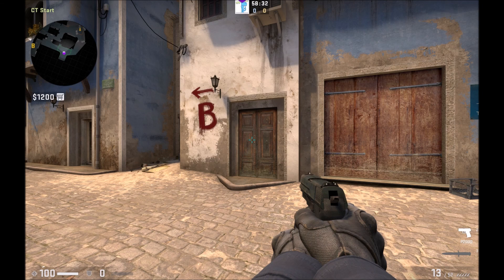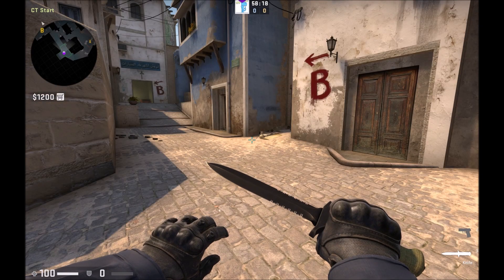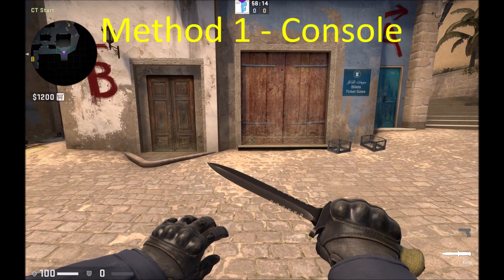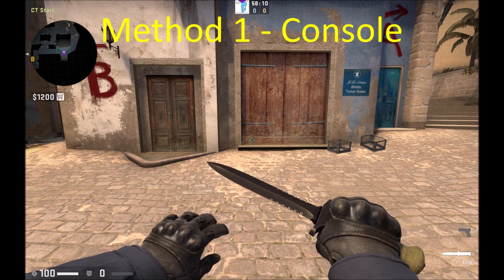What's up YouTube, it's your boy the mediocre moose here today with a quick video showing you how to set up your buying binds. There are a couple ways to do this. The first way is probably the way that most of us know — you can simply open up the console by hitting the tilde key.